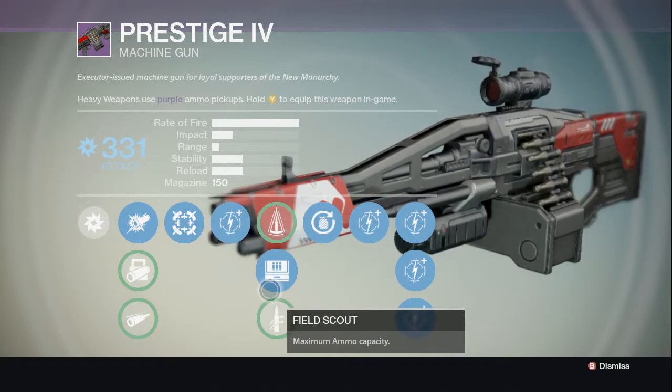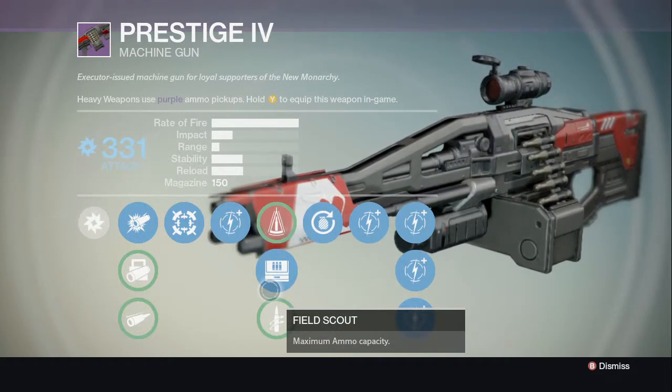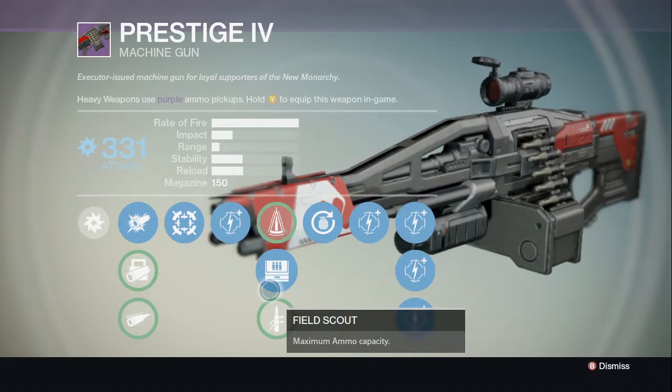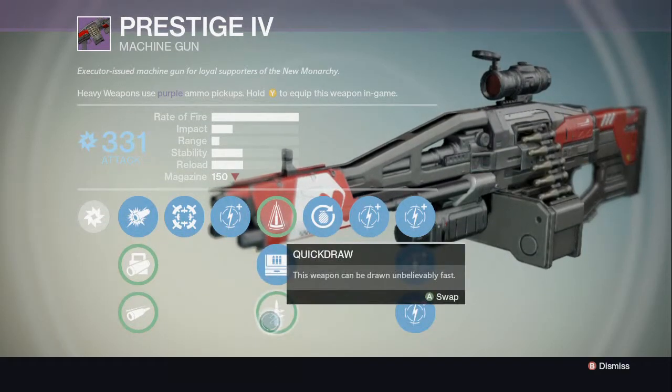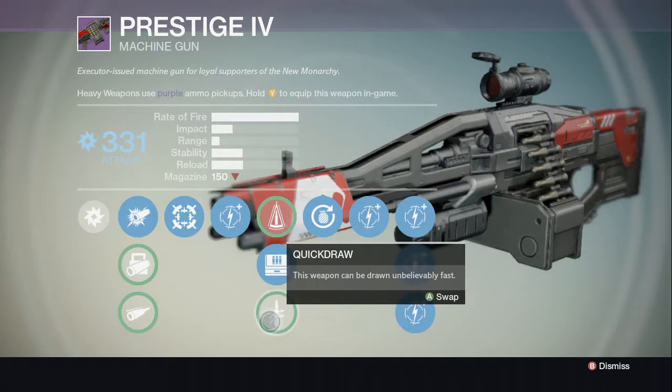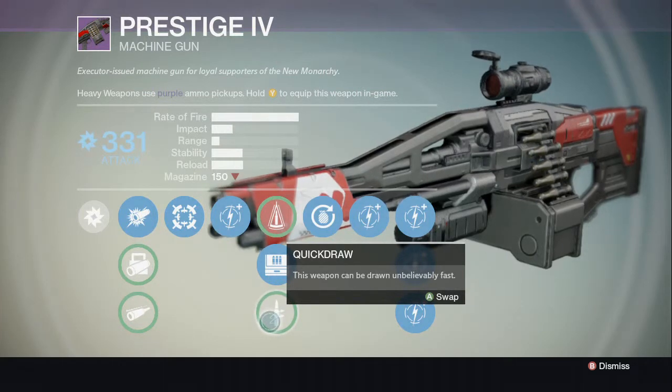If you get this one guys, definitely level it up. I ended up breaking this one down because I've got the Song of Ir Yût, and I actually like that one considerably better, but I didn't want to get rid of any raid gear. The Song of Ir Yût is a great gun too, but yeah, the Prestige IV is a solid New Monarchy rifle.